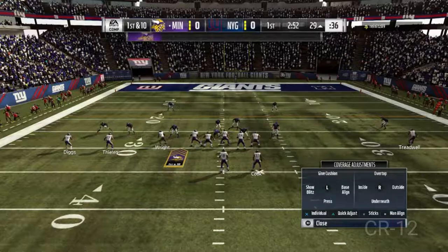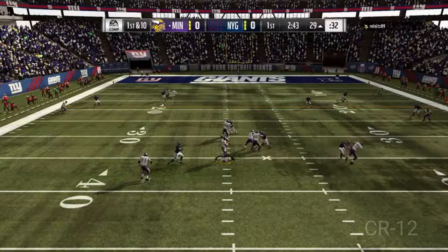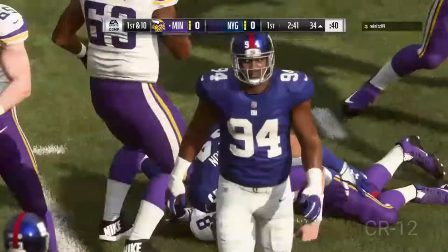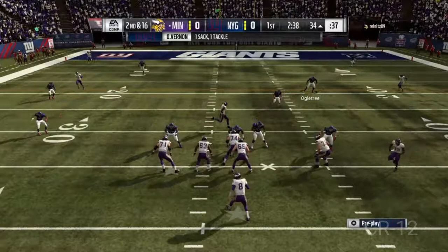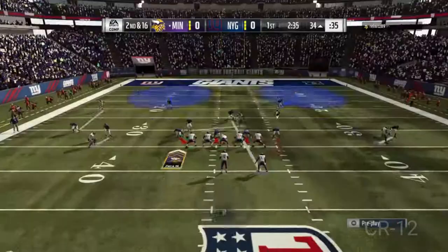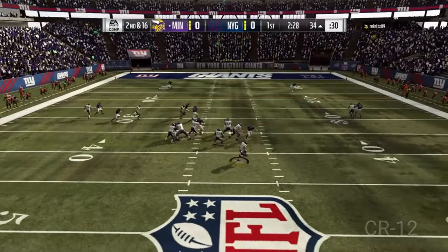I just got to work on guarding these underneath routes because I can guard over the top, but underneath I just leave that completely alone for some reason. He throws and gets sacked by Olivier Vernon. He hurries up to the line again — that gets annoying after you do it like four times in a row. But whatever, not hearing me complain.